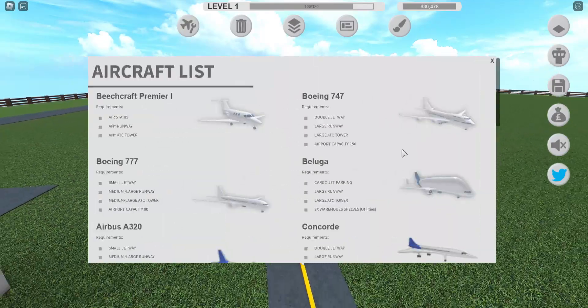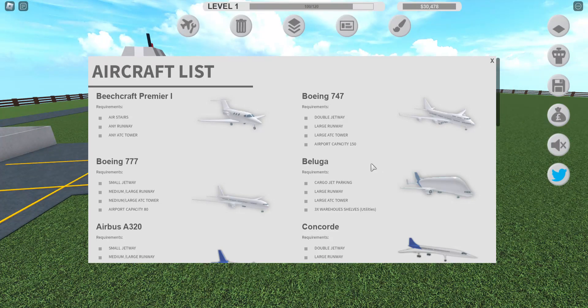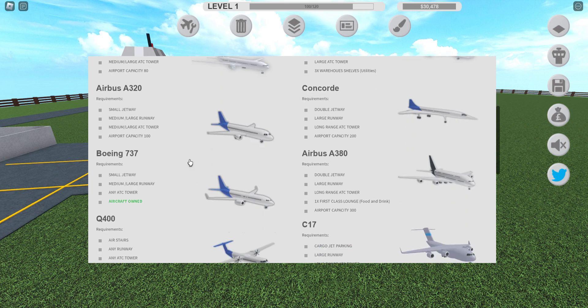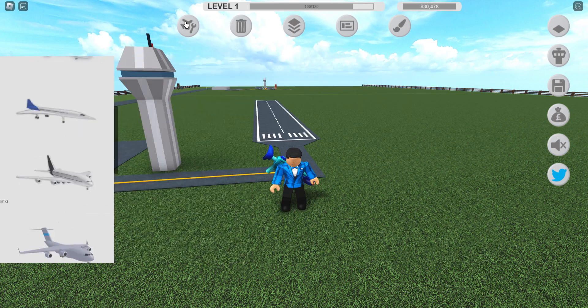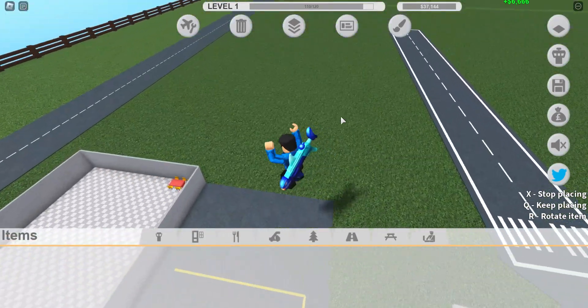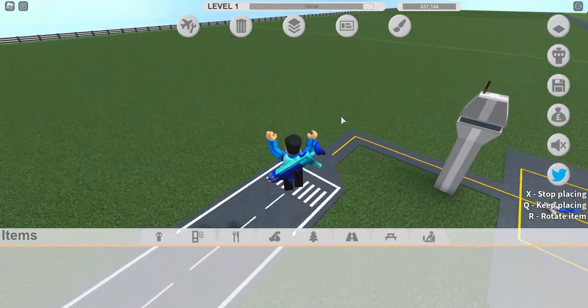So, by the end of the next video, we're gonna try to have a medium runway so we can at least get this plane. I bought this one — medium or large runway, any ATC, small ship, but it needs a small jetway. We're gonna try to have one other runway and one other plane by the end of the next video.